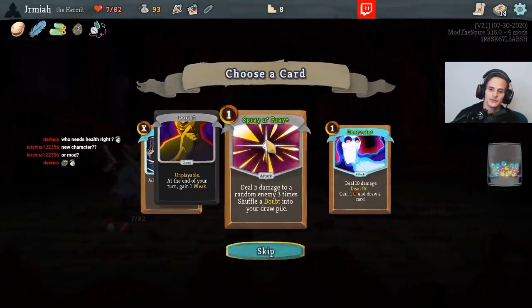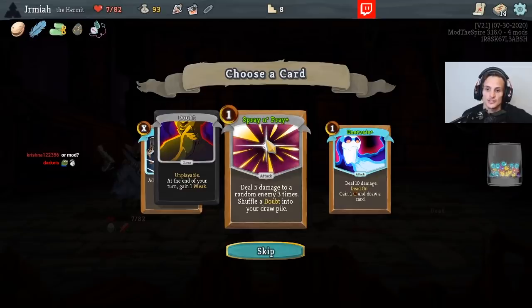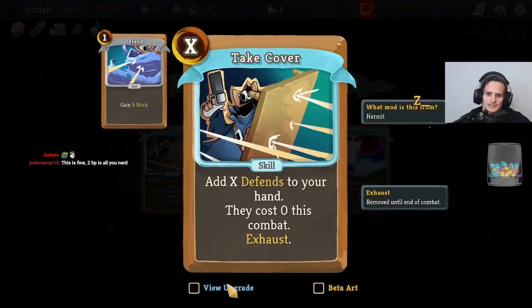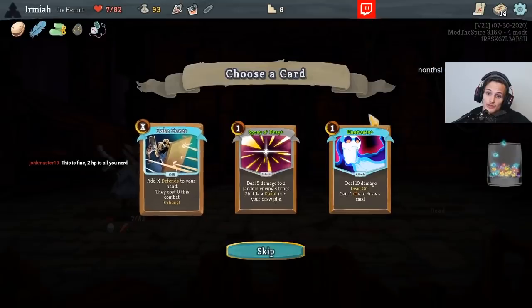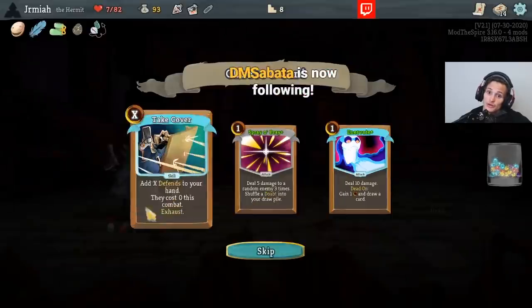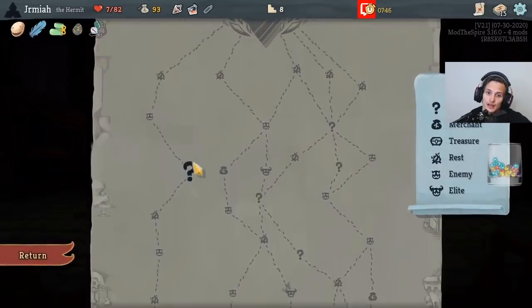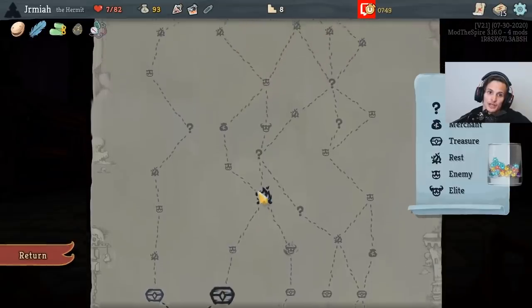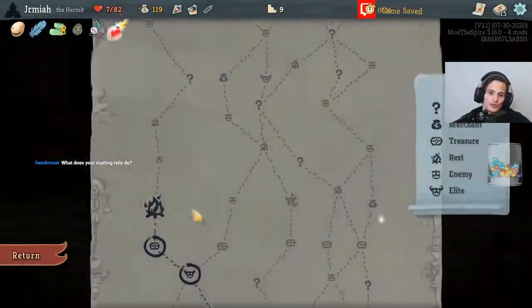Do if I demonstrate a random enemy three times, shuffle a Dao — that's pretty good. We get more card draw from the thing that exhausts Curses, and Malice becomes AoE, and it just dumps my Strength. Add X Defense to your hand, they cost zero this combat — whoa! This Defense plus for zero is an interesting card. Spring Prey gives me... So I want to do another Elite. I want to go here and rest, then do another Elite. But over here I can get some upgrades — let's do four upgrades. We have Sustain, I'm really glad we have Sustain. This class really wants Sustain.